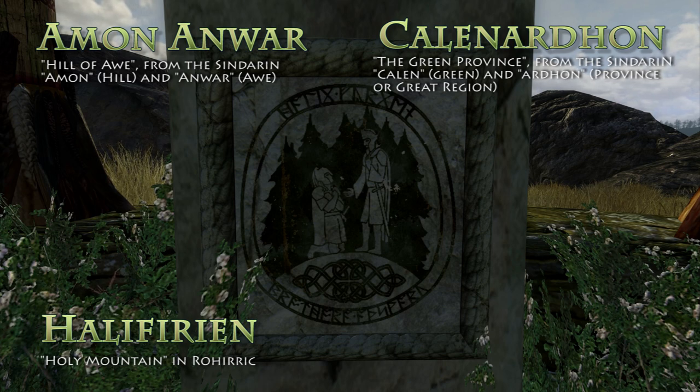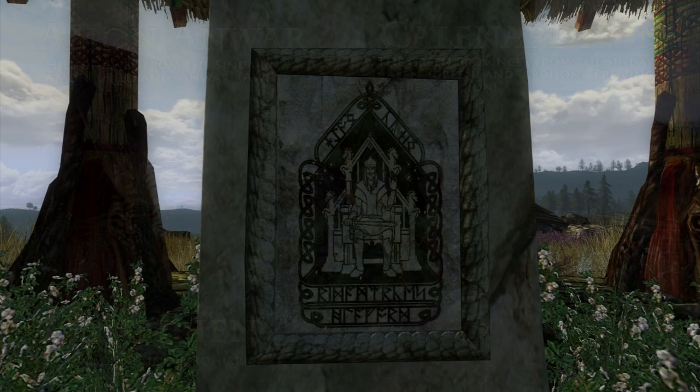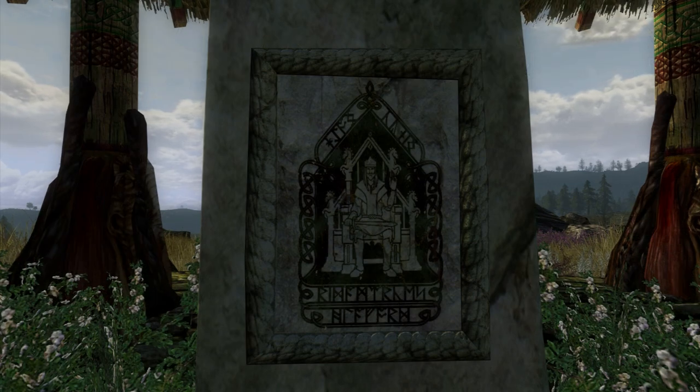After the War of the Ring, King Aragorn Elessar of Gondor and King Éomer of Rohan would return to this historic location to renew their kingdoms' pledges of mutual aid. On the sixth stone, the young king Eorl, lord of the Riddermark, sits upon his throne.